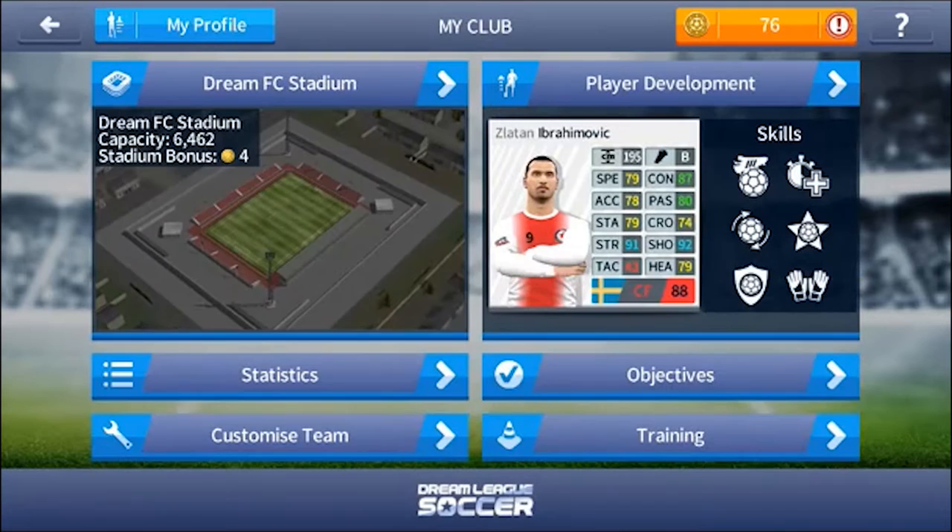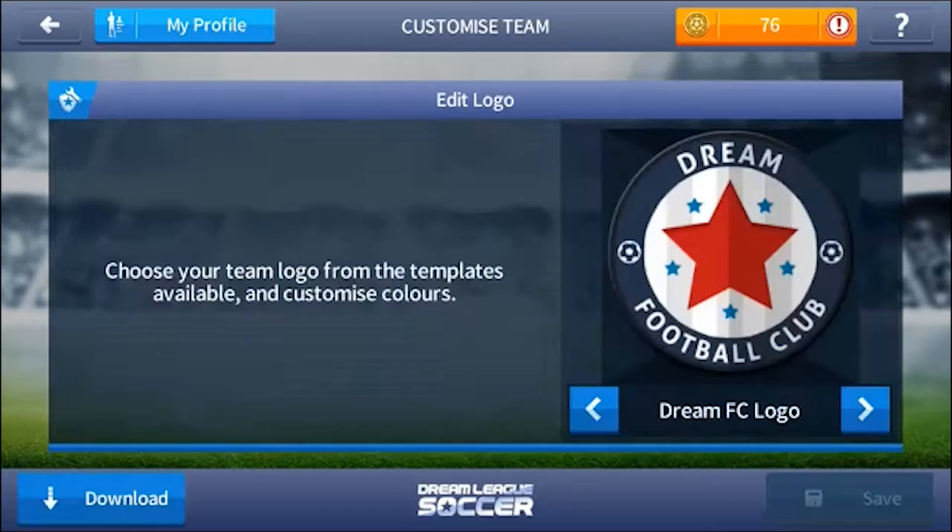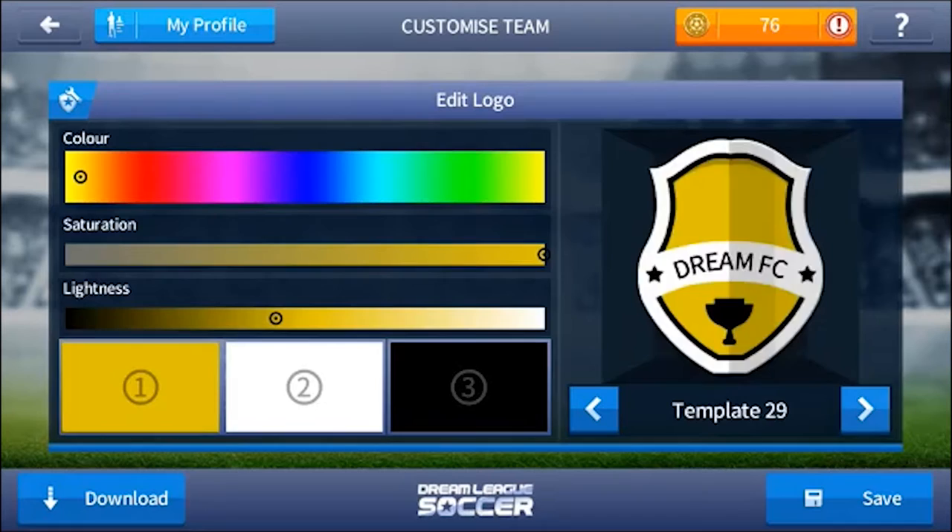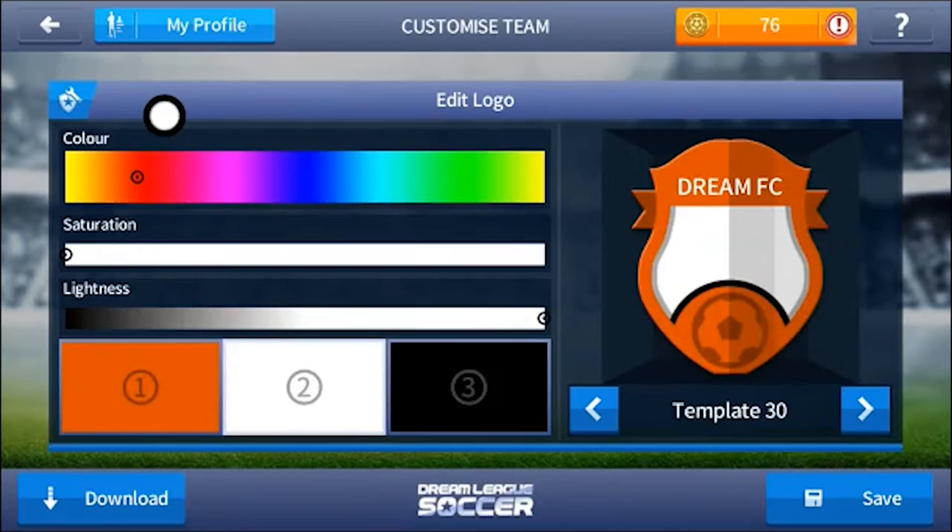If we go to my club and click on customize team, then click on edit logo, you guys will see there are new templates for the logo. Look at this — this is beautiful and awesome, I love this. There are 30 templates here and you can choose any color of your choice, so we can go with something like this.